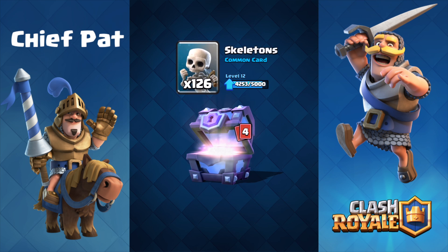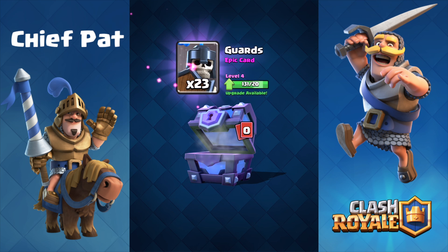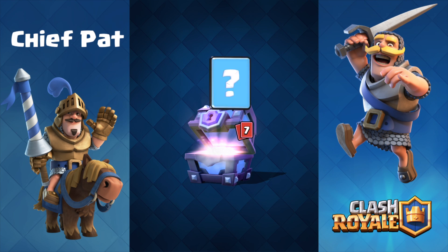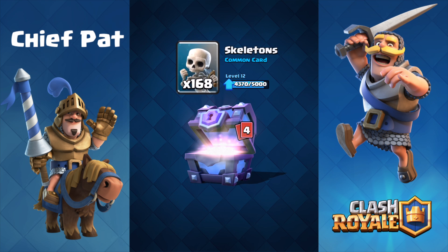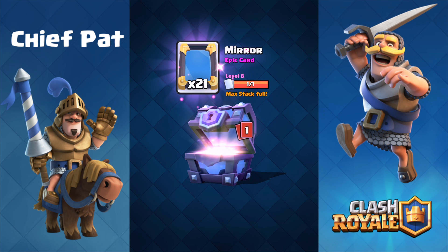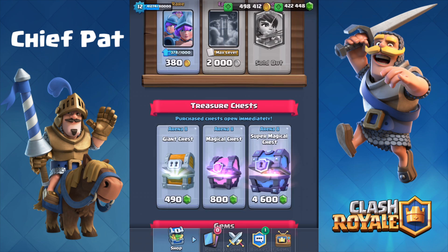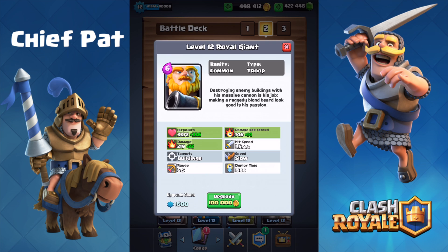Let's keep opening. We've got spirits, three musketeers, skeletons, furnace, barbarians, bomb tower, and some more guards. We're getting a lot of guards, a lot of spirits, a lot of furnaces just to help fill those up. Looking at this chest — not that many cards inside of it — but that means we're going to get another legendary. The Lava Hound is finally unlocked! We got one of the new cards. I want to show that off in a battle, so let's start one up.